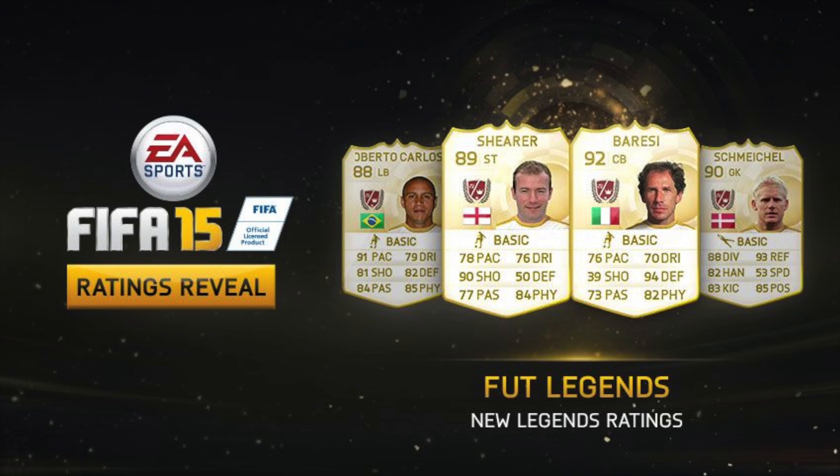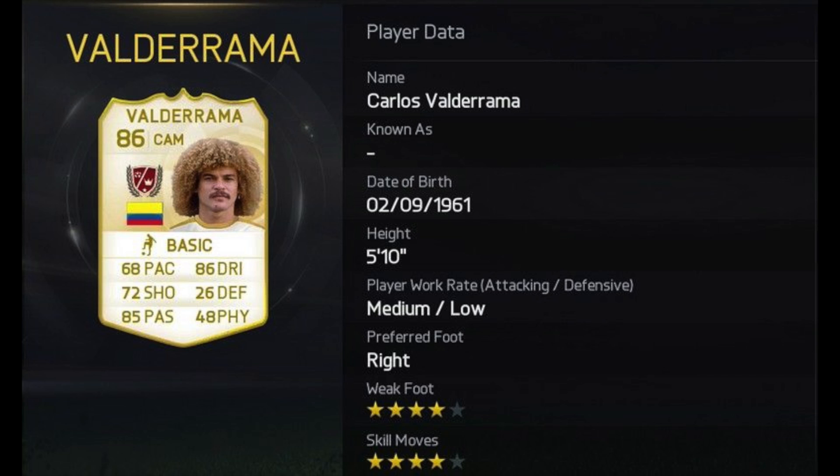What's up guys, Nepenthes here and welcome to some FIFA 15 Legend Ratings. All of the new Legend Ratings have been released, so let's take a look at them. First up, we have got number 15, Carlos Valderrama — 86 rated CAM, 4 star weak foot, 4 star skill moves. Not impressed with his card to be perfectly fair. 72 shooting, 26 defending, 48 physical. 85 passing and 86 dribbling is okay, but only 68 pace and 72 shooting. He doesn't look very good.